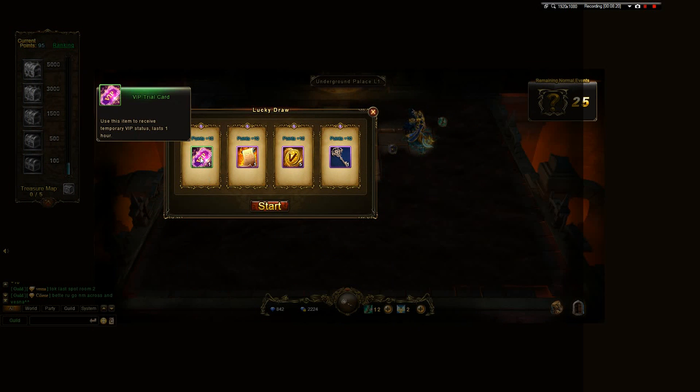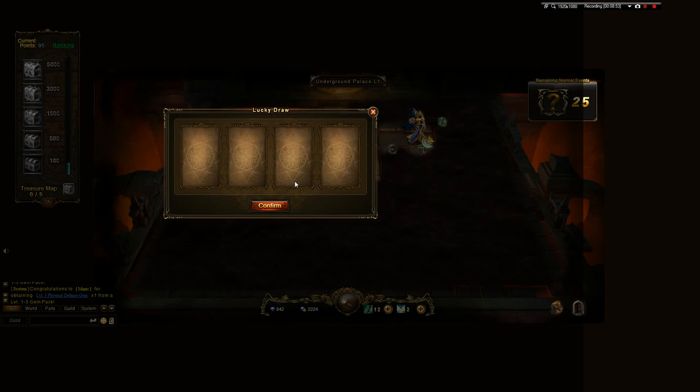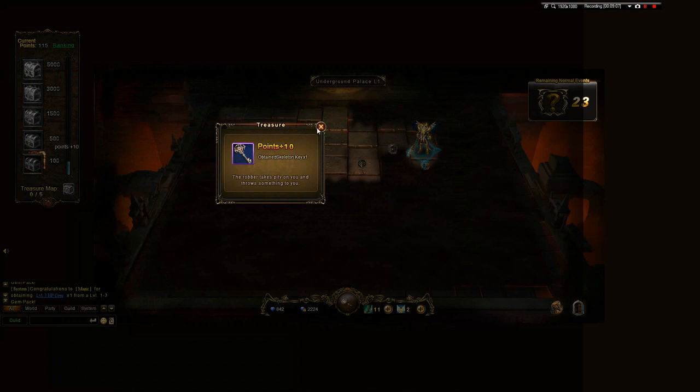Got VIP for one hour — that's actually very good for anybody who is not VIP, allowing you to use up all your VIP tokens. Also a 24-hour spirit covenant — great for people who don't have it, to help pass a level in Sky Trail or Necropolis. There's vitality here but I want to go to the treasure for a skeleton key.